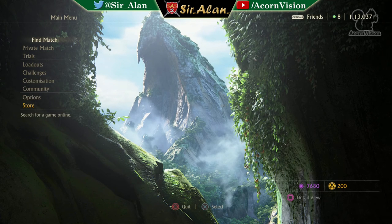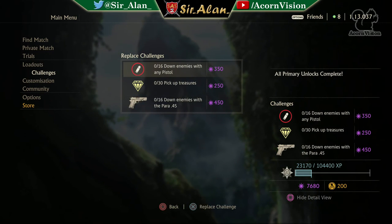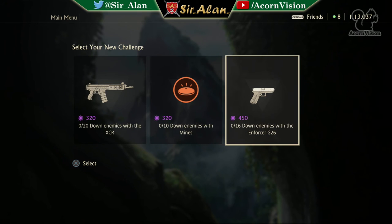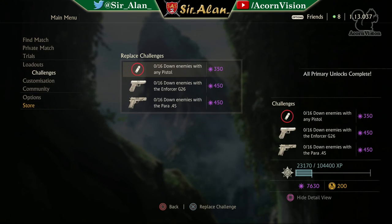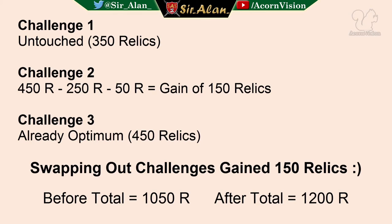Example five — a fairly decent set of challenges: 350, 250, 450. I'm not going to touch the bottom one since it's already 450, and it coincides with the first challenge of 350 for pistol downs, so I can work on both at exactly the same time — probably two matches, maybe less. The only one to swap is the second one. I swapped it out and got 320, 320, 450 — and the 450 was also a pistol down challenge! So I completed two challenges simultaneously, all three done quickly. A really good swap.